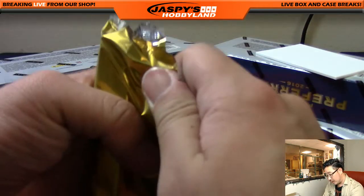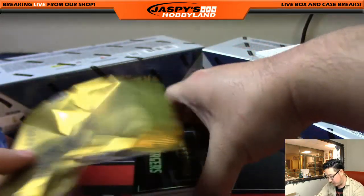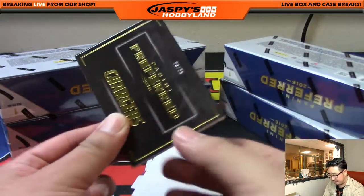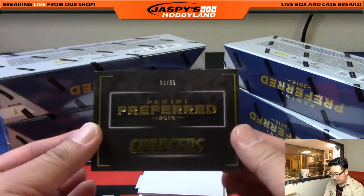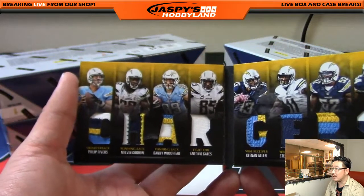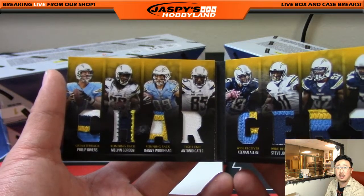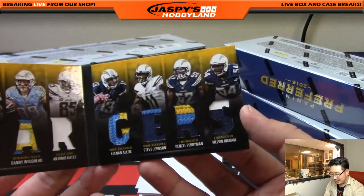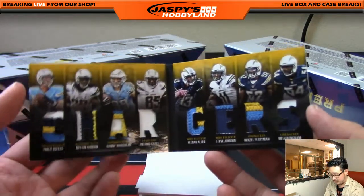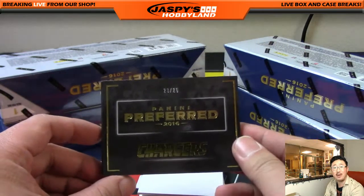And we're going to start out with a nice book for the Chargers, 23 out of 25. Phillip Rivers, Melvin Gordon, Danny Woodhead, Antonio Gates on one side, and Keenan Allen, Stevie Johnson, Denzel Perryman, and Melvin Ingram on the other side. Nice looking patches there too. All for the AFC West and all for Mike.